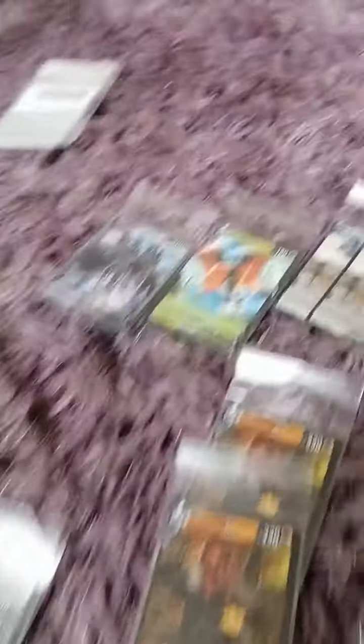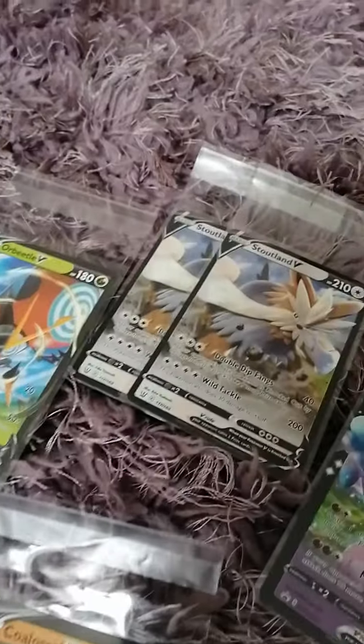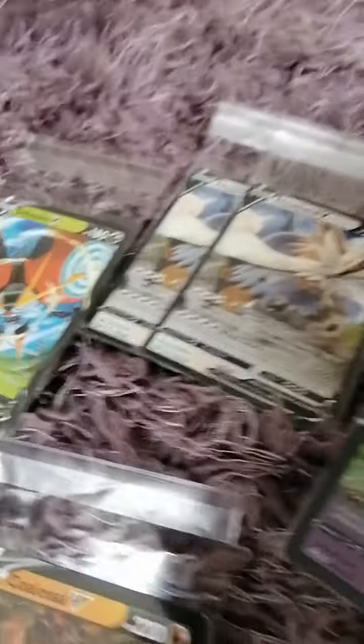So starting off, I had Corvinite and Orbeetle - I had more Orbeetles but I don't know where they went. Then Stoutland - two Stoutlands. And then Hattrem or Hattuna - I'm not sure how to pronounce that name.